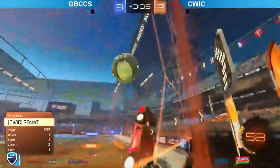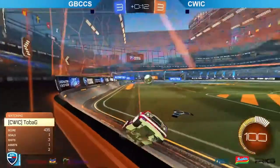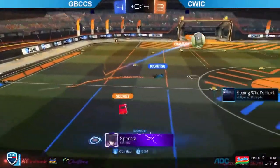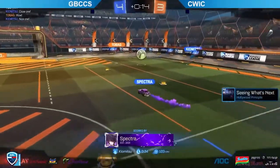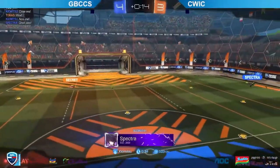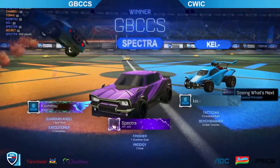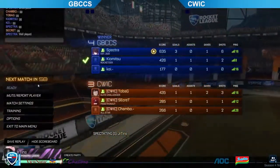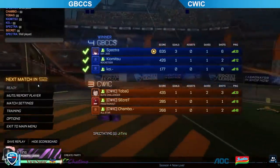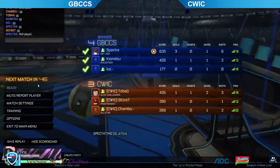Secret will play it to the corner, gets a nice touch looking for the dunk — Kiyomitsu will maintain possession here, tries to get the touch, and Spectra placing that one perfectly to put it away — gets the game three overtime win. Spectra shoots that almost anywhere else in the net and it is going to be saved, so perfect placement — that's what's needed in these games. GBC looking to take the entire series here, having been playing very well. CWIC not out of the race yet, needing to get this win to force game five.